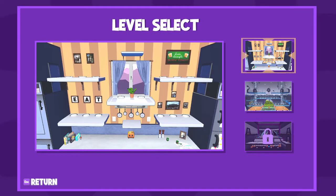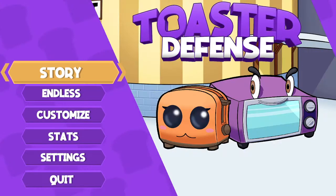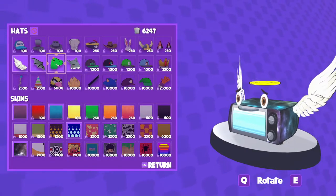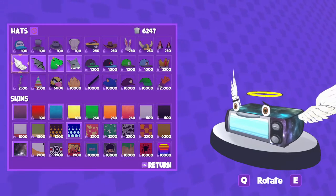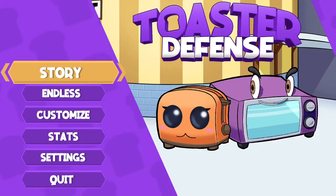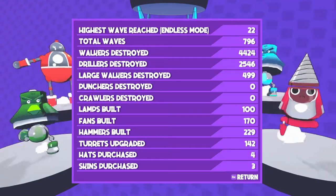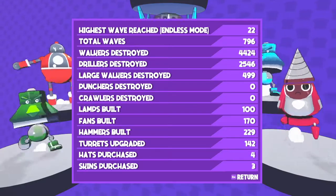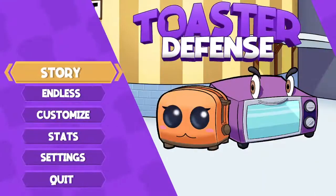You have an endless mode which is pretty much exactly how it sounds. I have not unlocked the third level yet, but we're getting there. We have customization — you can customize your toaster. I'm going with the angel wings, starry kind of thing, looks pretty nice and fancy. My stats show I've been destroying plenty of walkers and doing a lot of endless mode — I'm up to 22 total waves, almost 800, so I'm doing pretty well.